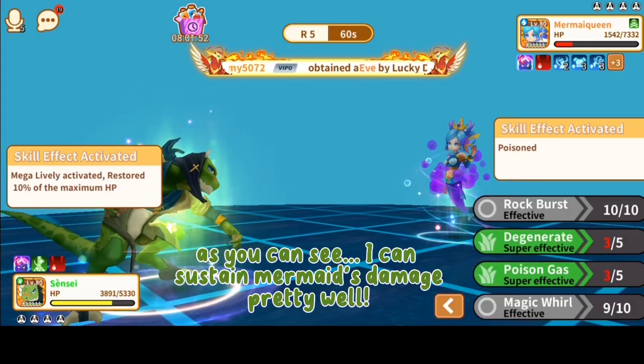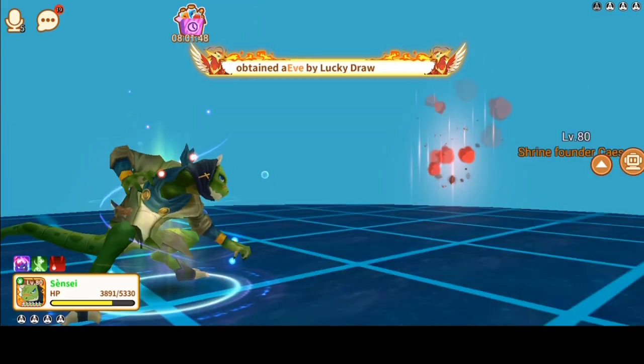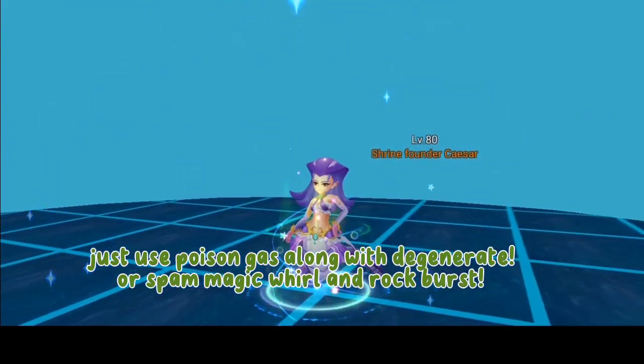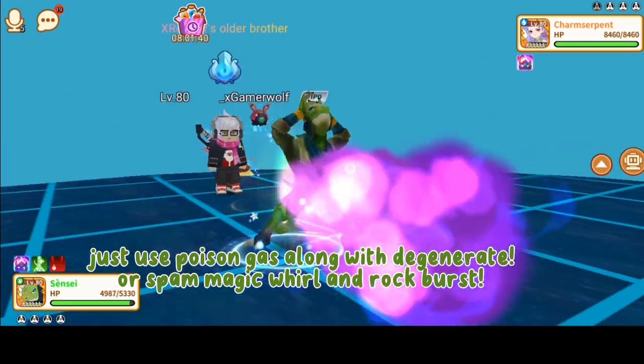As you can see, I can sustain Mermaid's damage pretty well. Just use Poison Gas along with Degenerate, or spam Magic Whirl and Rock Burst.